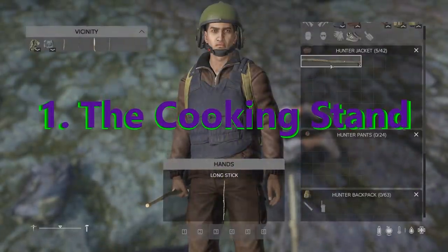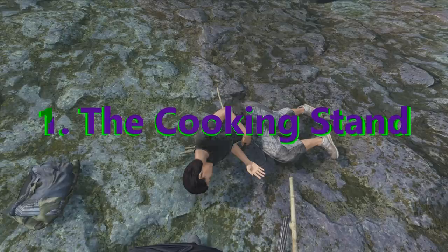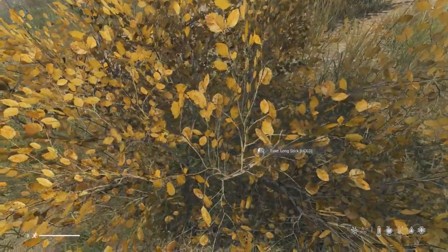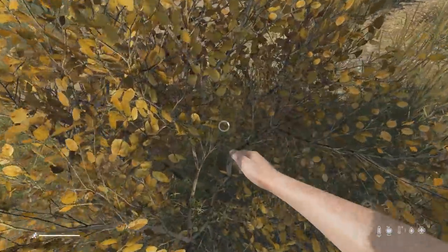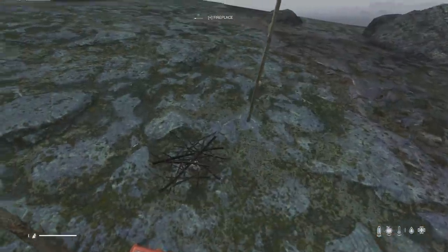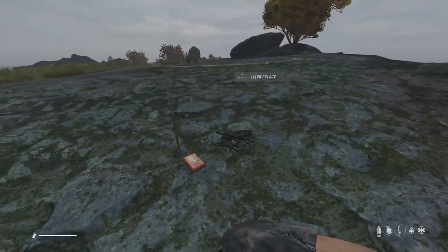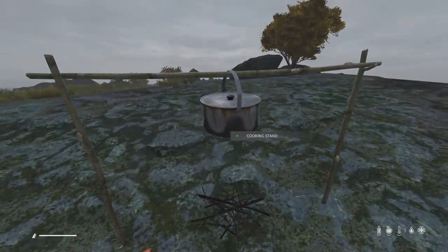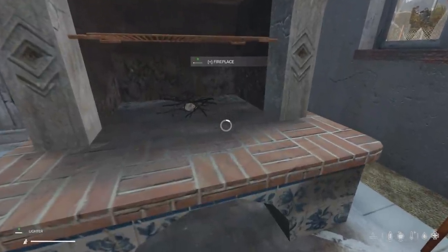The first big change to cooking in this patch is the addition of the cooking stand, which you can craft very easily with just two wooden sticks and a long wooden stick, meaning you don't need any tools at all to create it. This new stand acts exactly the same as a tripod, so you can hang a cooking pot or a cauldron from it to cook, allowing players to cook more freely in the wilderness instead of relying on high traffic area indoor fireplaces.